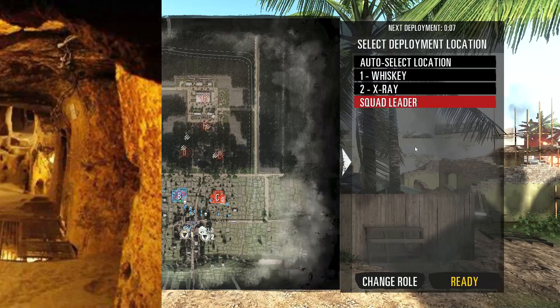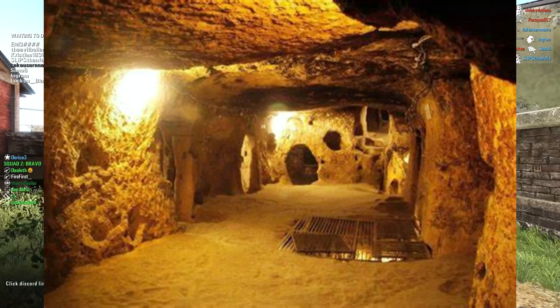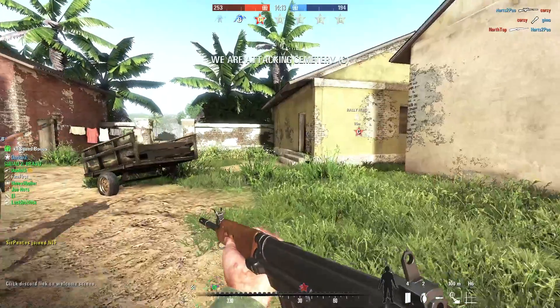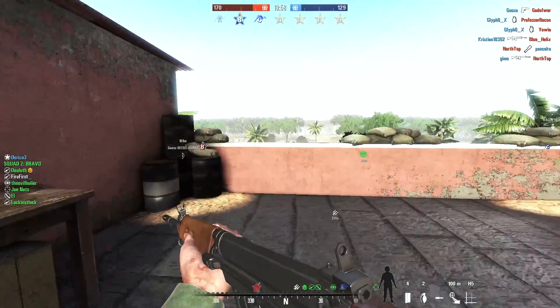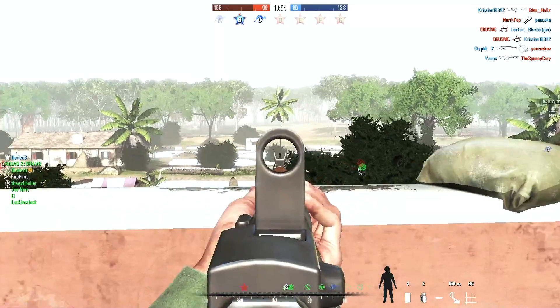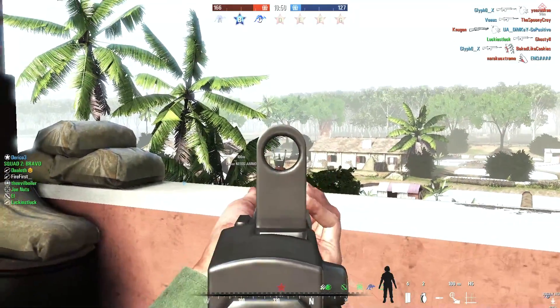Visitors that come to Vietnam can crawl through the safer parts of the tunnels and can view plenty of different rooms just like the command centers. They can also look at booby traps and everything in between. They can even fire an AK-47 down a range and can also eat meals that soldiers there used to have. Hope you guys enjoyed this little history lesson. If you learned something new about the Vietnam War, please leave a like, comment, and subscribe, and I'll see you guys in the next video.